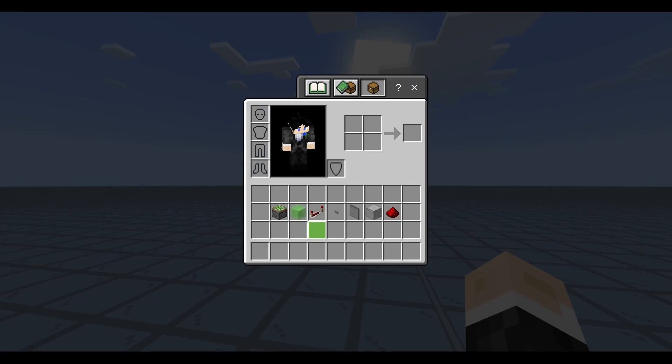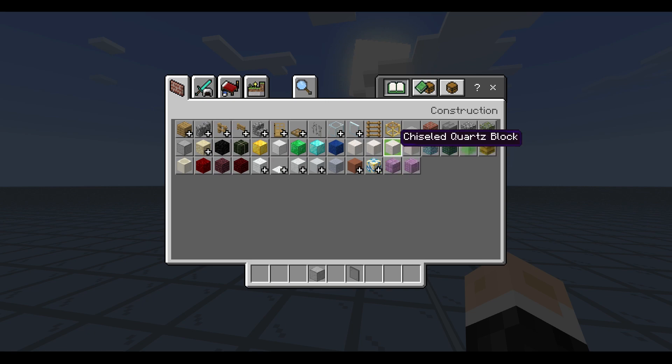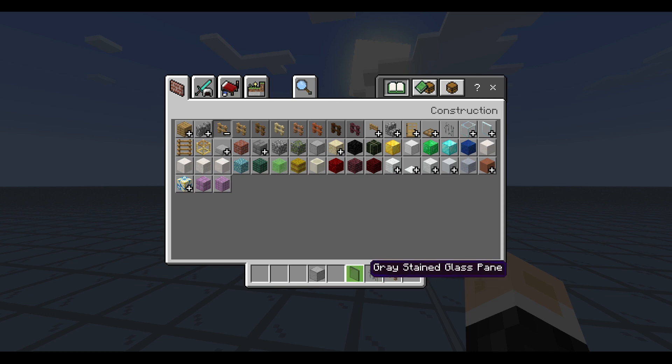Alright, so let's get into how to build this. To start things off, you will need one single button, a couple of repeaters, and then for every two blocks you travel, you need: one solid block, two redstone dust, one repeater, one slime block, one sticky piston, and one glass pane. Do note that this can also be a fence or an iron bar — those two work — but I just like using glass panes because they look good.